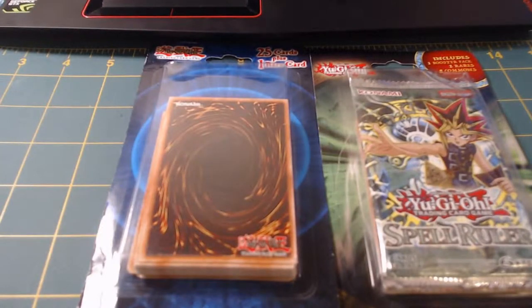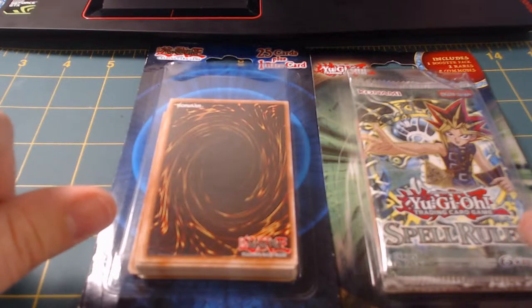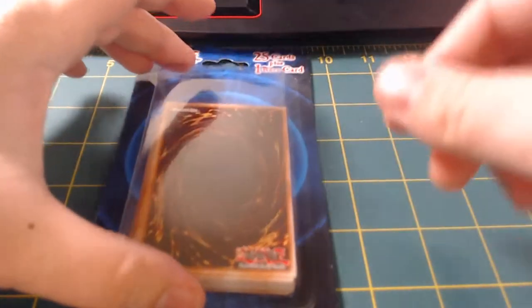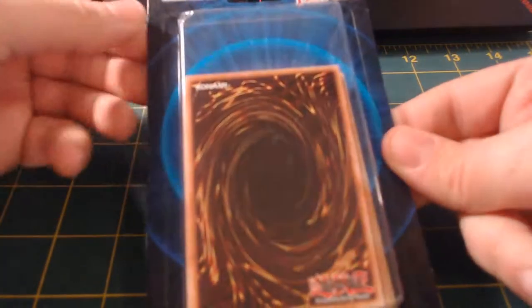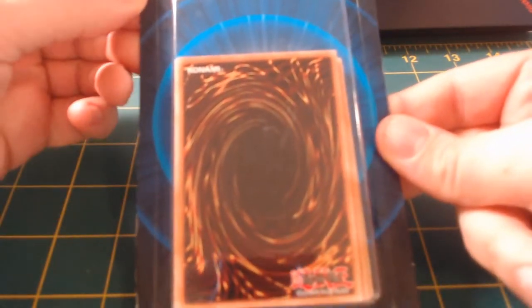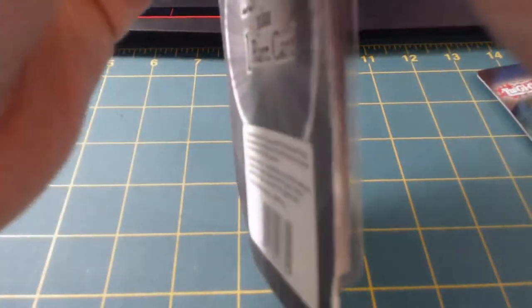What is going on guys, it is the Phantom Michael and today we're doing some unboxing. We went to the store today and got ourselves two different packs — they're like those random throw-together things. We're gonna go ahead and open up this 25 card lot plus one rare card. Don't really know what to expect, so let's give it a shot and see what happens.